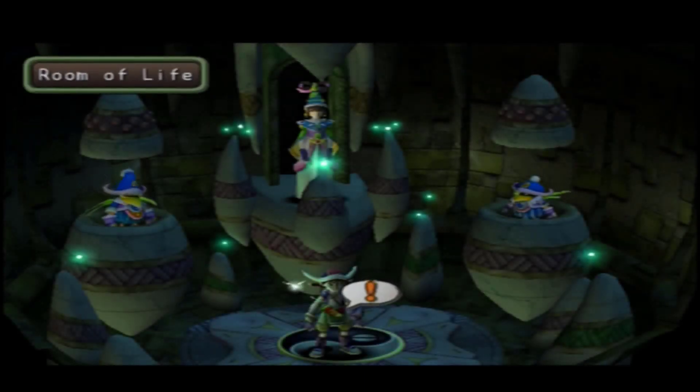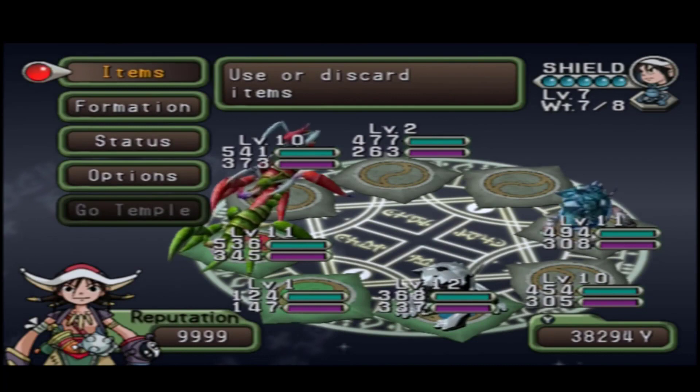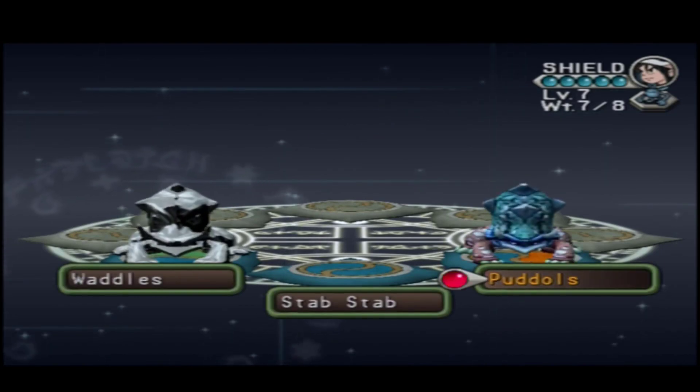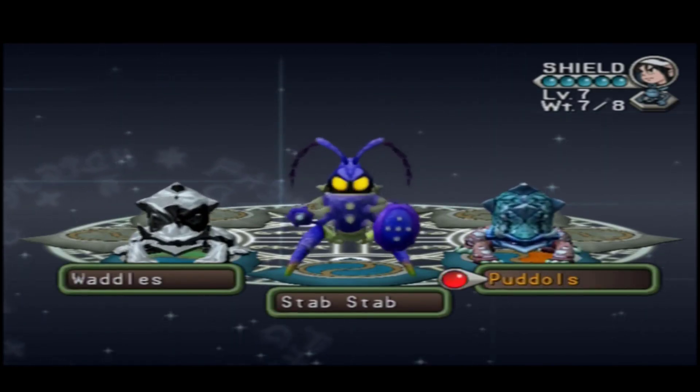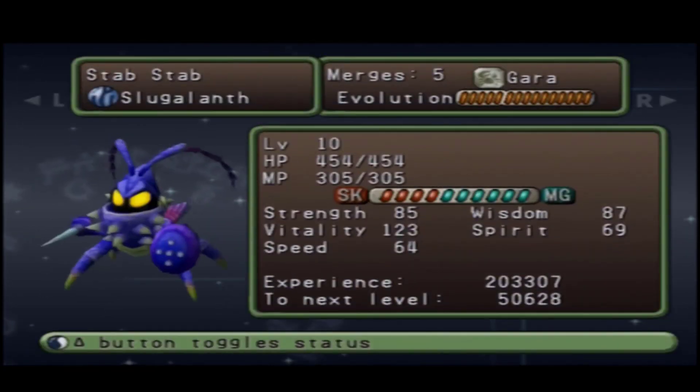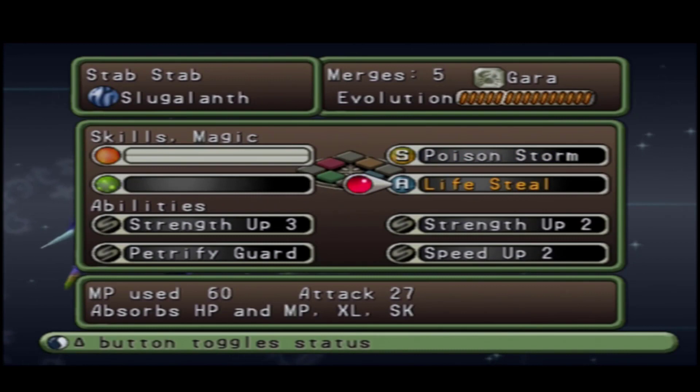Now, how to heal. You can only heal with items — or other ways. Items are your main way of healing as you can't heal with moves. So here with Stab Stab, we have Lifesteal — any of these where we're absorbing HP and MP. Lifesteal, Power Drain, Yaga and that family — any of those moves you will recover what you stole off them. That will work.